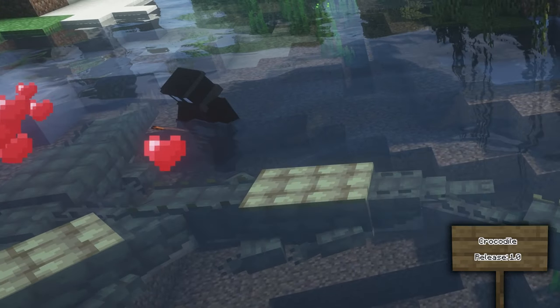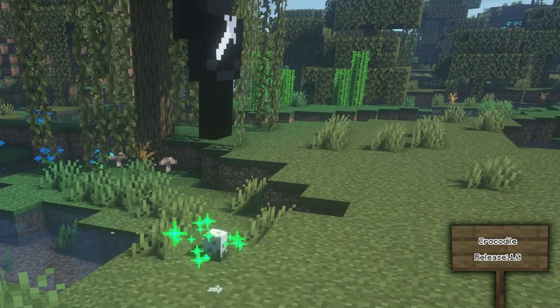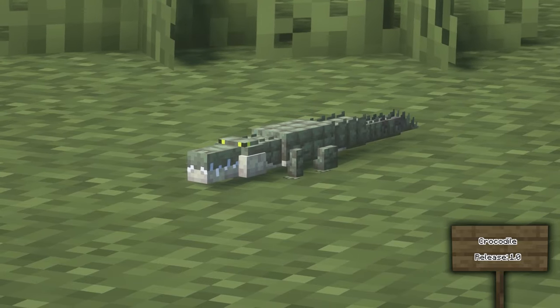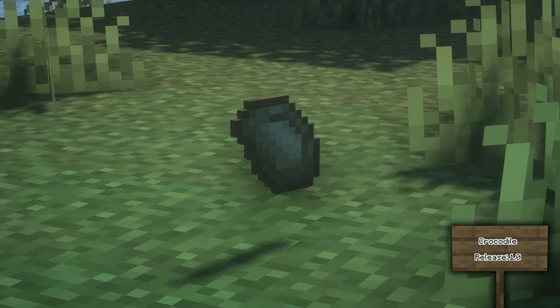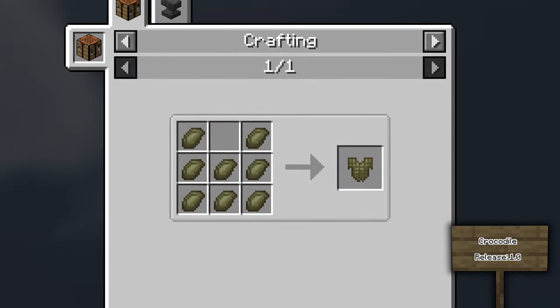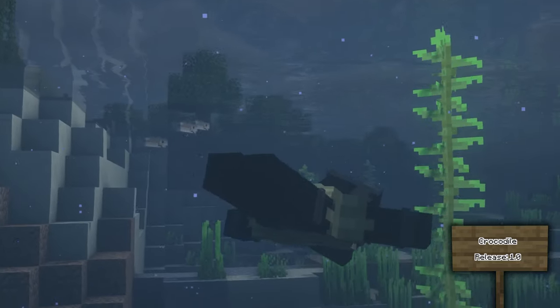You can breed crocodiles with rotten flesh and shortly after they will go to land and lay eggs. Don't tread on these as any damage to the eggs will make the parents aggressive. When it hatches, the baby crocodile will imprint on the nearest player. If you interact with a crocodile you can make it stay or bask. When a crocodile dies it can drop crocodile scoots which can be crafted into a crocodile chestplate giving plus 7 armor, plus 1 armor toughness, and plus 1 swim speed.